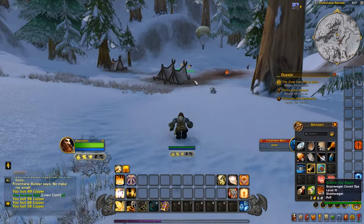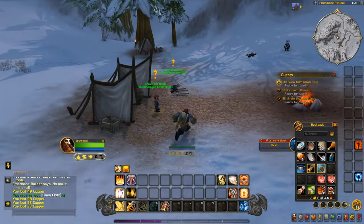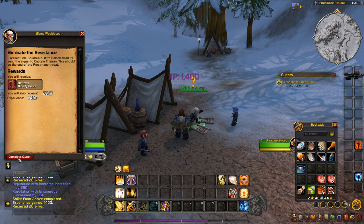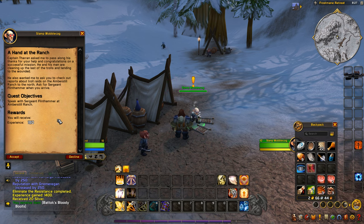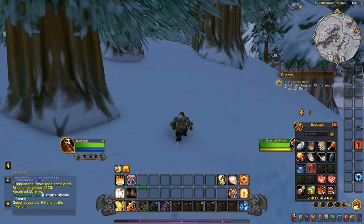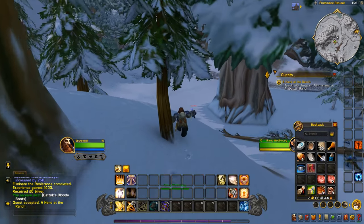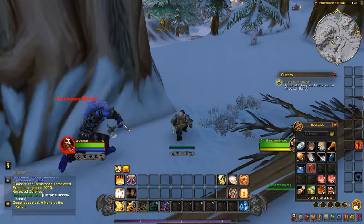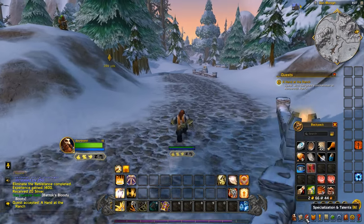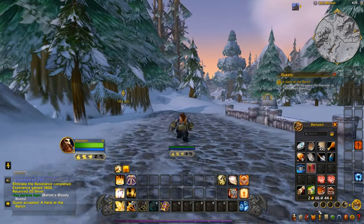We have two gold — I wonder if we could find a cheap two-handed weapon on the auction house. We might head to Ironforge in a minute. Turning in the quests: 'Congratulations on a successful mission. Captain Theron asks you to check out reports about troll raids on the Amber Still Ranch to the north.' It's sending us further east. I'm tempted to go to Ironforge, but I know as soon as I go there and buy a weapon we'll get one as a quest reward, so I'll hold off.